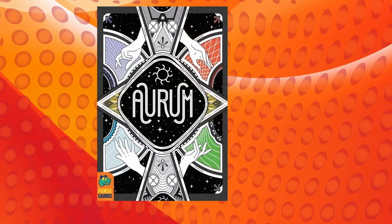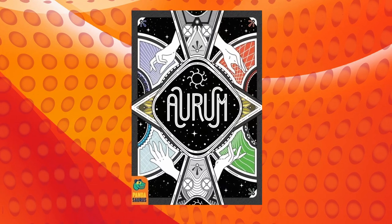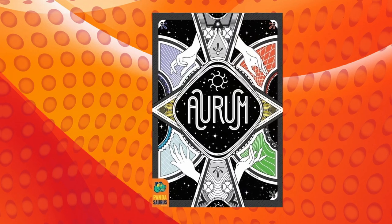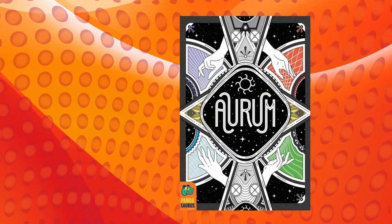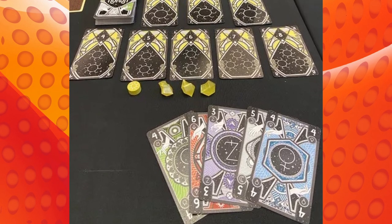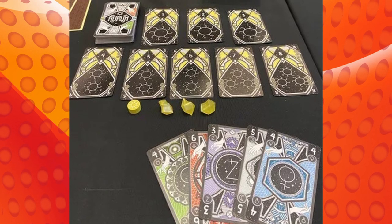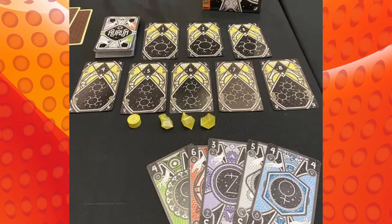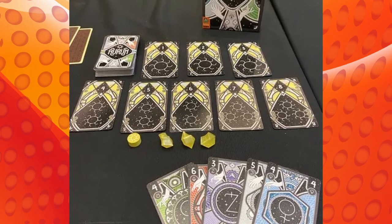It's time to get your alchemy on in Aurum. Aurum is a competitive trick-taking game where you play as an alchemist. You've discovered the secret to transmute base metals into gold along with your fellow alchemists. Now you've got to figure out the best way to get the most points possible and transmute your way to victory. Unlike other trick-taking games, Aurum has a do-not-follow-the-suit method of play. You'll want to deduce what your fellow alchemists are going to play and correctly bid how many tricks you think you can take. If you're a fan of games like Spades, check out Aurum for a golden twist on that trick-taking genre.